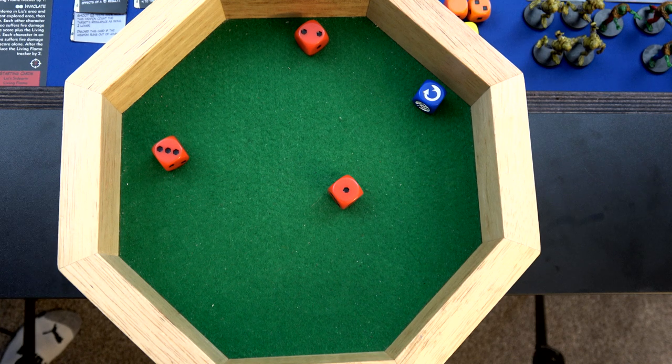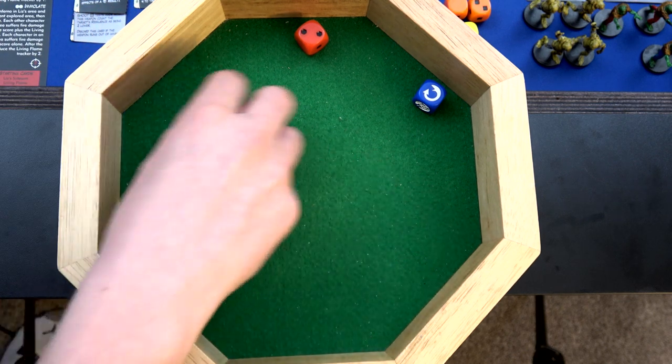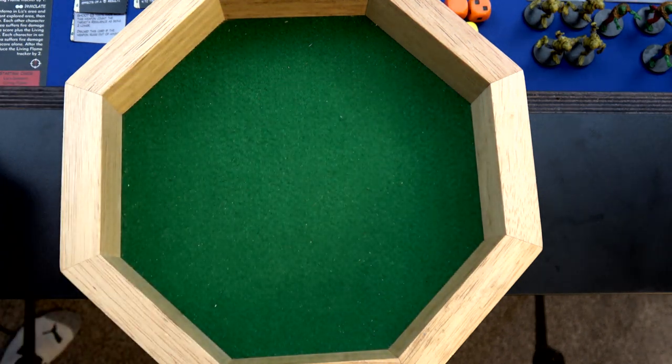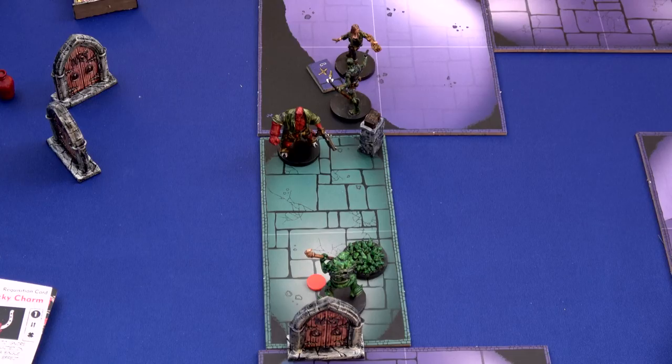We're going to hurl the defeated frog monster into the other room and hit the armored frog. The armored frog has to roll an orange die and suffers that amount of damage from the carcass. One damage - woo-hoo. He has about five health left - that was one heck of a hit.